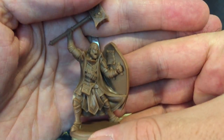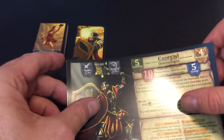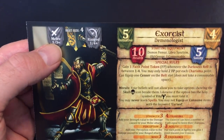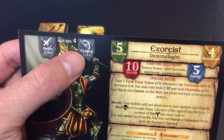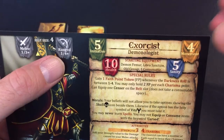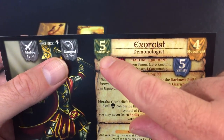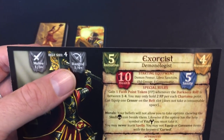Here's his mini — unpainted of course — and here is his character sheet. He has one melee attack and hits on a three-up, can hold four consumables in his belt, and has one ranged attack hitting on a four-up. His class is actually a Demonologist; Exorcist is kind of his name. He has an initiative of five — the highest I've seen in this game is eight, so five is up there.